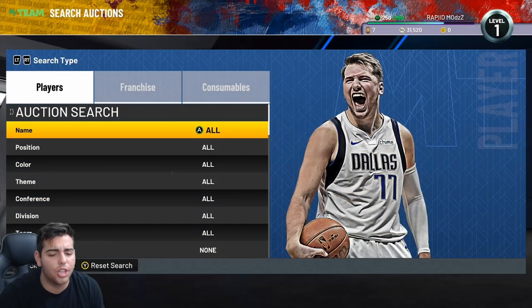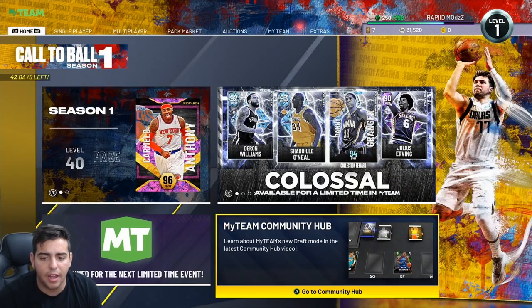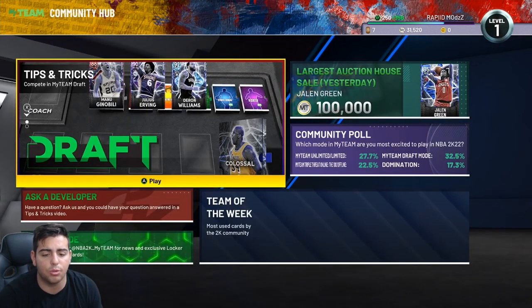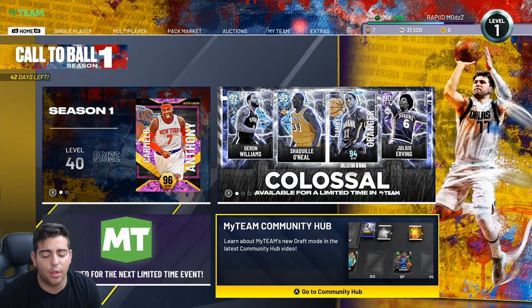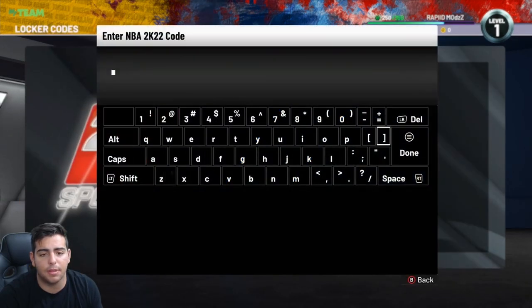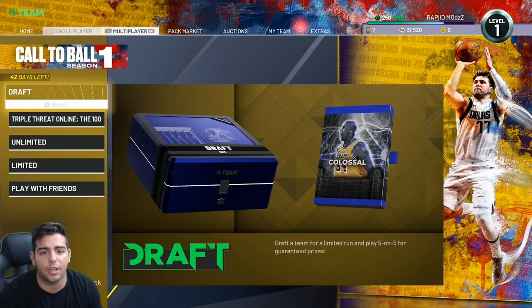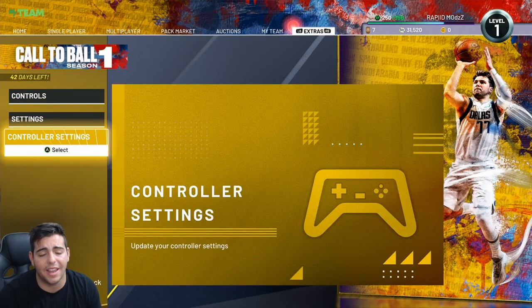I'm gonna show you how to use the auction house and how to make MT in this video. First, this year they did move locker codes. To get to locker codes, you scroll over to Home using LB, then go to MyTeam Community Hub, then go to Locker Codes. It's not under Extras anymore — Extras is now controls, settings, and controller settings.